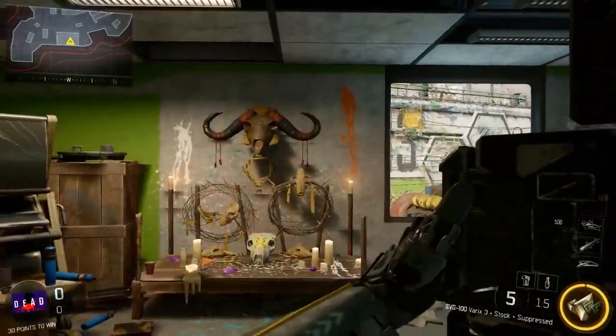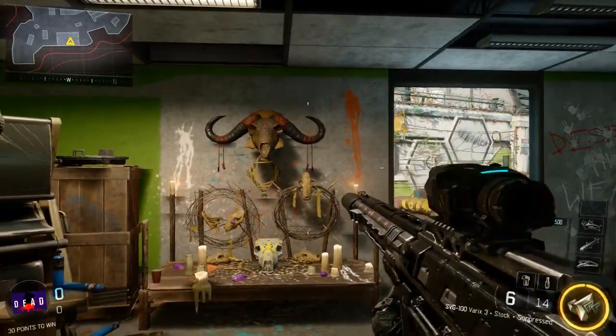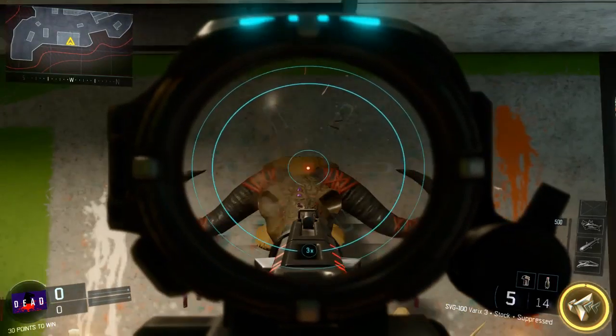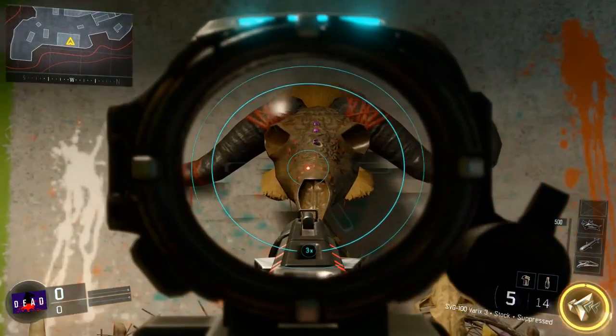Next we're going to the map Spire, and in the museum room there's a Cthulhu statue from the map Shadows of Evil. You'd put your egg in it and charge it up by killing zombies — not really, because it's in multiplayer. Some of these maps in here look like Shino Numa from Black Ops 2, but we're going to pass on that and move on to the next map.